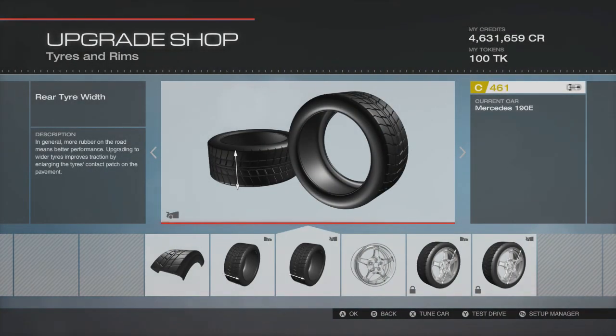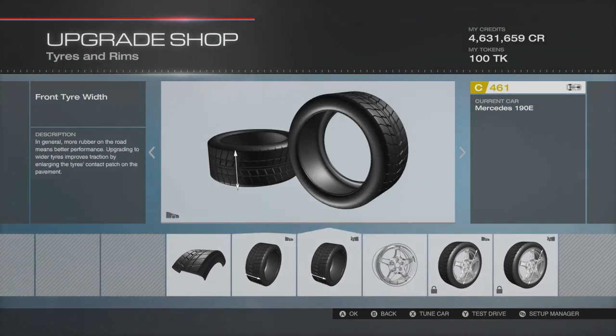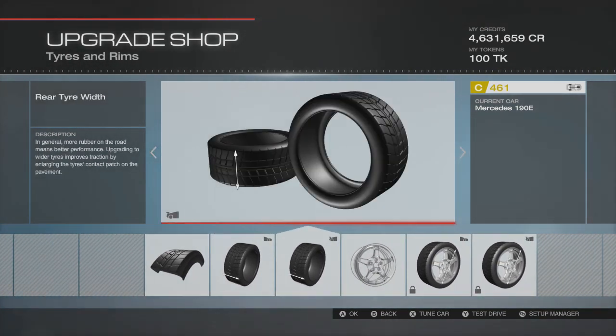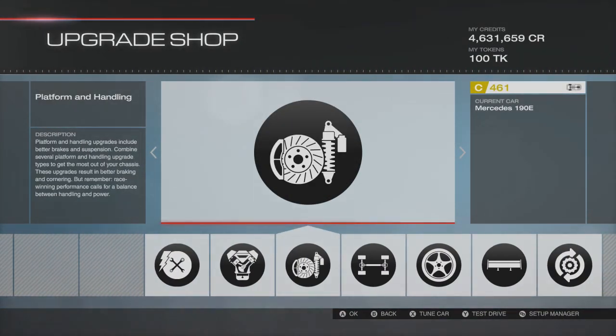We've got the most grip we can from the tire compounds. We're not going to touch wheel rims and wheel sizes at the moment - always leave them till the end. Now that the tires are sorted, the next thing we go to is platform and handling.